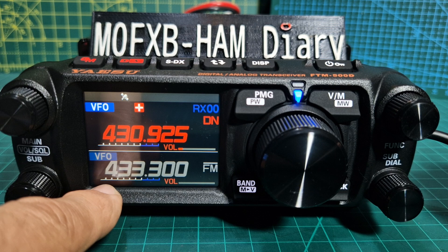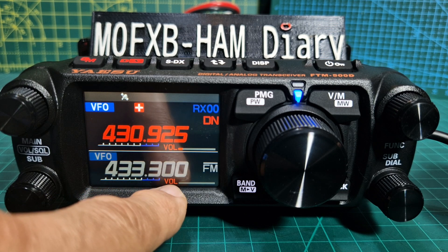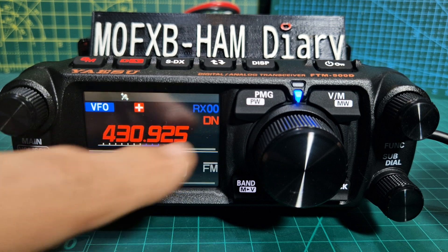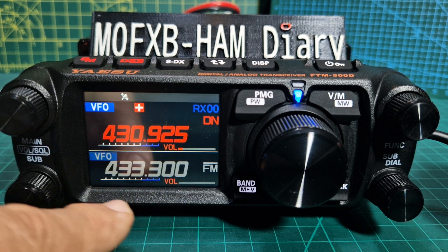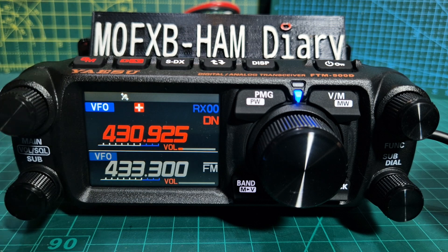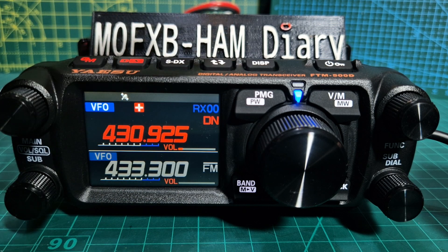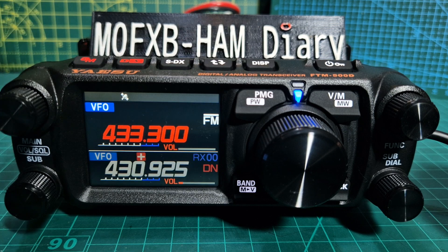Notice here the sub band is 433.300. When you select between main and sub — main is the top and sub — it doesn't actually take you down, it moves the sub up. Watch this: you select the two arrows and it moves it up. You're on the B band now. There are certain things you can't do on the B band and certain things you can't do on the A band — just remember that when you're trying to do Wires-X, GPS, and things like that.